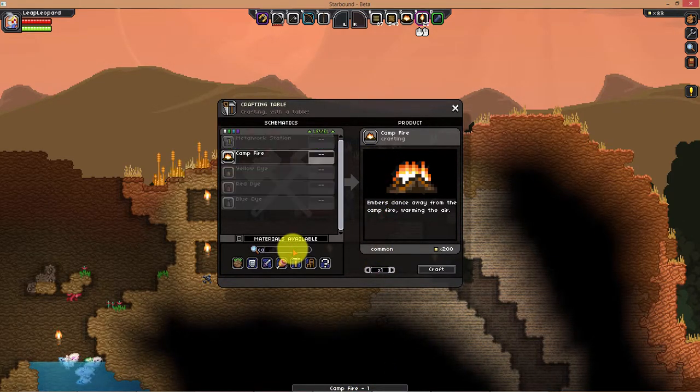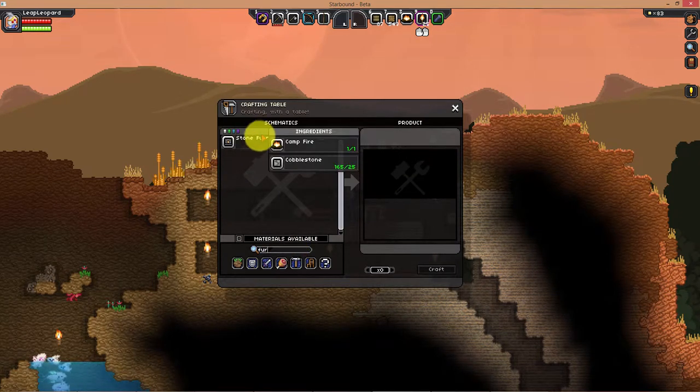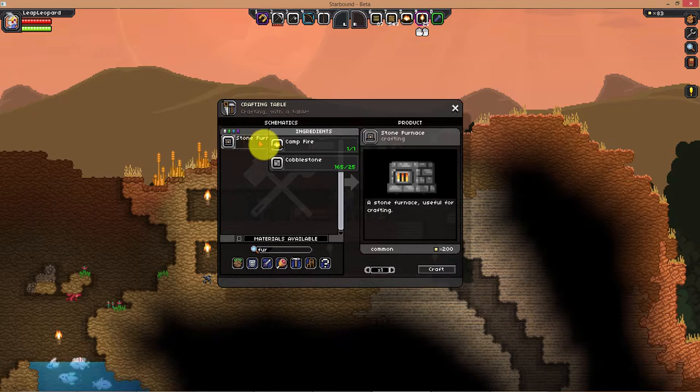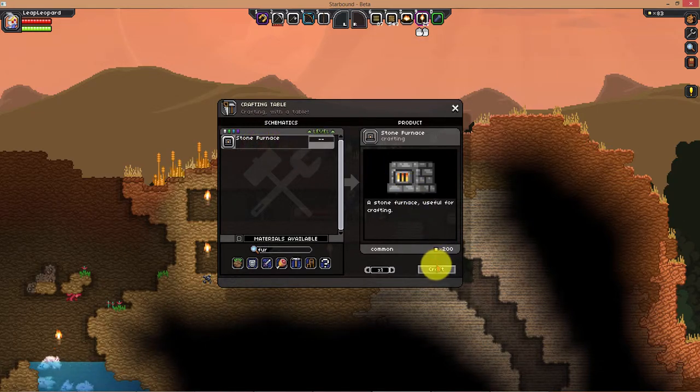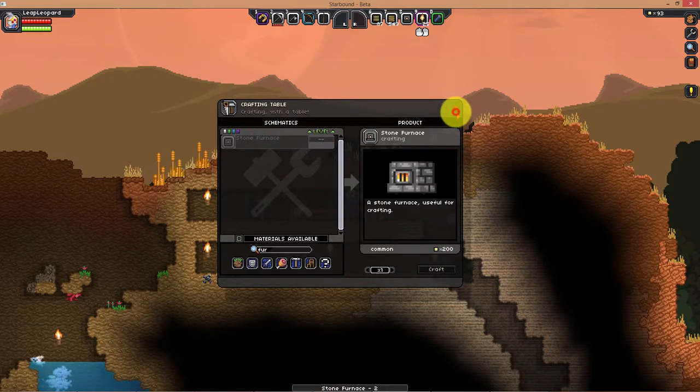Let's go back to the search and look up furnace again. It's lit up now, so we put it in our product area and we can craft it. Let's exit out of that — we have completed the quest.